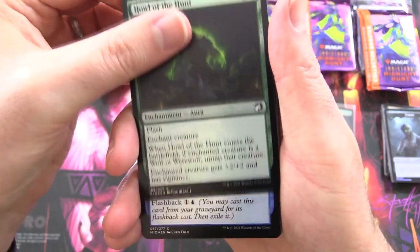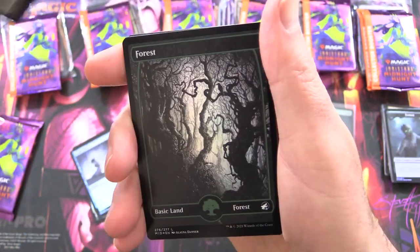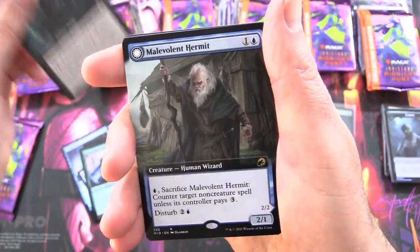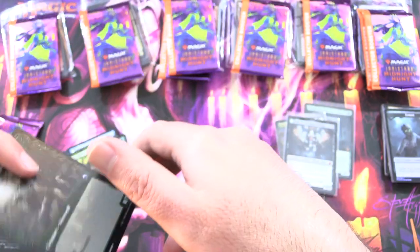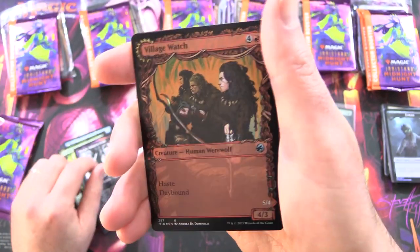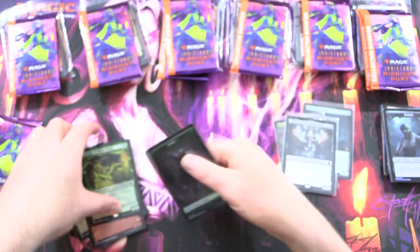So crack open two more and then we'll get cracking for the patrons. Next up we have Howl of the Hunt, Otherworldly Gaze, Clarion Cathars, Flare of Faith, Fading Hope, Bereaved Survivor with Dauntless Avenger on the other side, a very cool Forest, Briar Bridge Tracker, Tomb Tyrant Borderless, Malevolent Hermit Borderless with Benevolent Geist on the other side, Tireless Hauler Showcase, Dire Strain Brawler, Burly Breaker, Dire Strain Demolisher, Florian Voldaren Scion Showcase, Village Watch Showcase, Village Reivers, and Sarath the Viper's Fang Foil along with a Beast and Spirit Token.